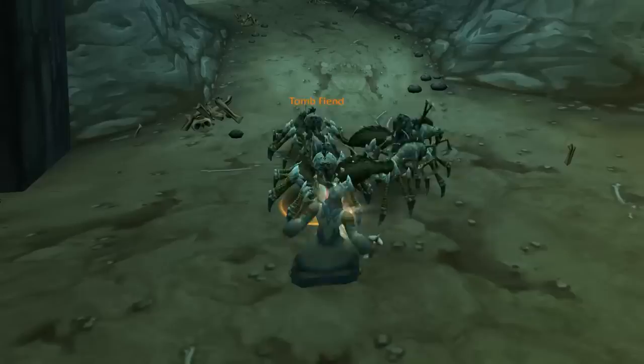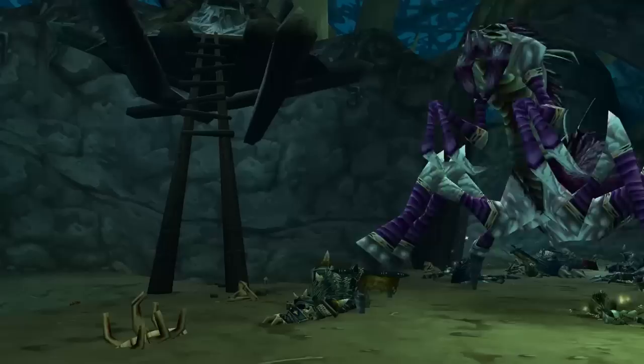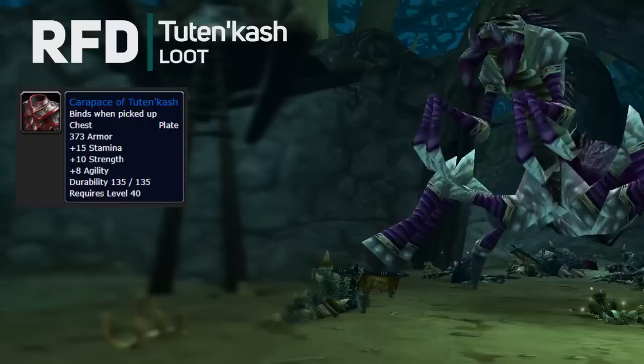The first wave of adds is 10 little non-elite spiders. The next wave is 4 elite spiders. And the final wave is the boss herself, Tuten'kash. This boss is really easy — she has abilities but they don't really do much. She drops a plate chess piece, a cloth cape, and some leather gloves.